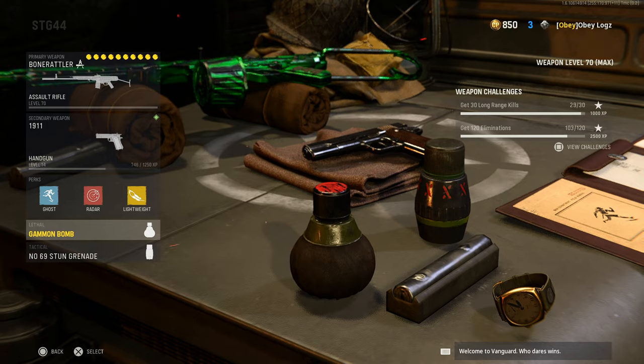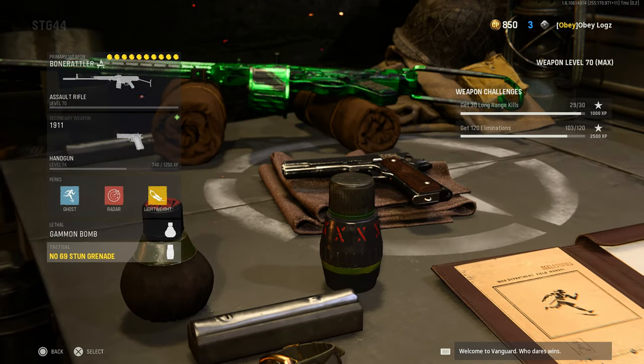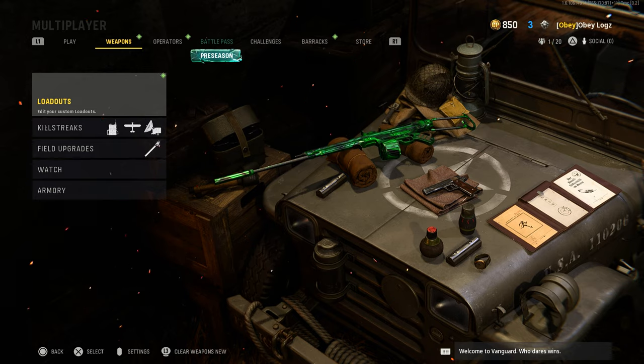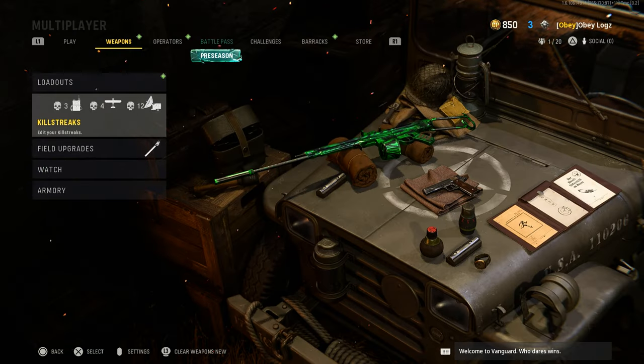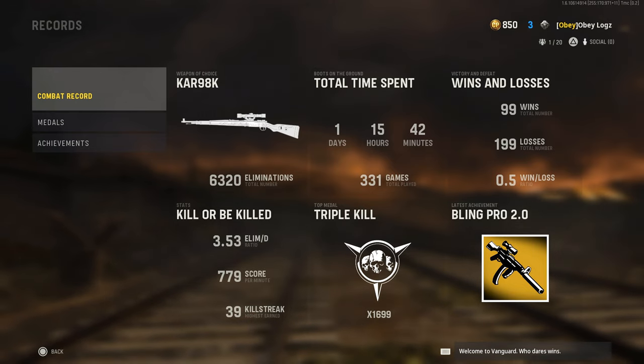I got the 1911 as the backup. I got Ghost, Radar, and Lightweight. I use the Gammon bomb, which I never get kills with, so I'm probably gonna change this eventually. Stun grenade as well. If this video gets 50 likes I'll drop the MP40 class and show all the attachments on that. Killstreaks I rock are Intel, UAV, and Advanced UAV. I don't use any lethal killstreaks at all — I'm just going for tactical nukes.